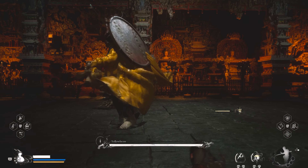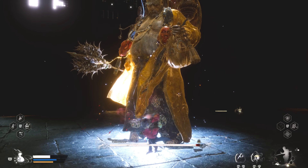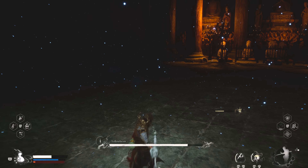The first phase of the fight is actually pretty easy. Just avoid his heavy lightning attacks and counter with attacks of your own. This guy is a bit of a trickster — he tends to disappear when you try to finish your combos with that heavy attack, so be mindful.